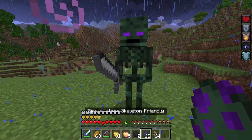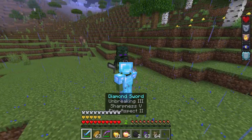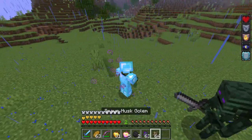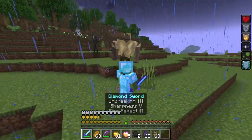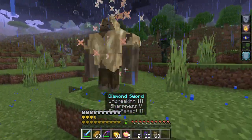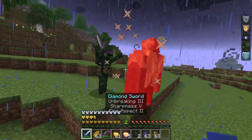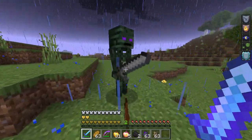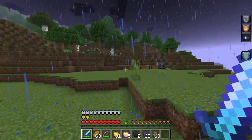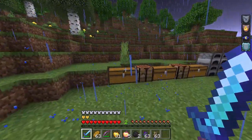There's also a friendly version of a wither skeleton — not sure why you'd need him but he's there. The husk golem is very similar to the zombie golem and gives hunger when you fight it. The friendly wither will actually help you fight, which is kind of cool.